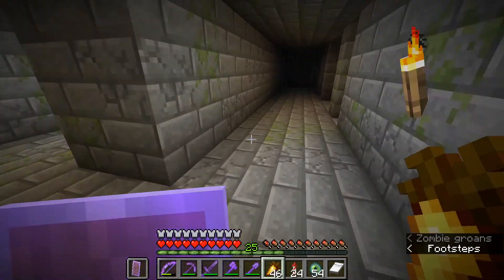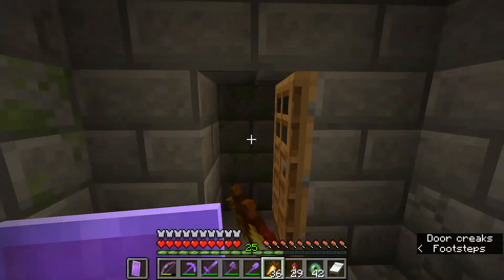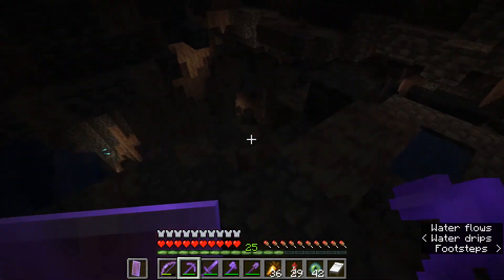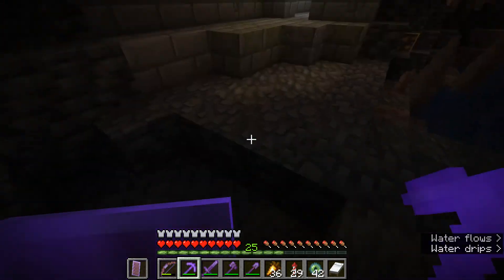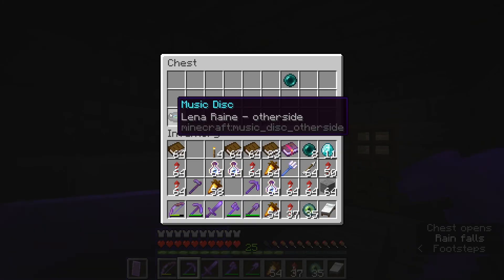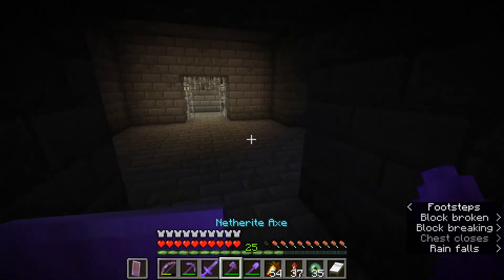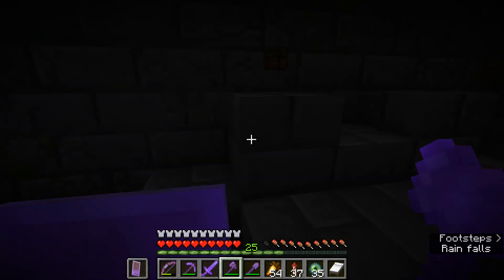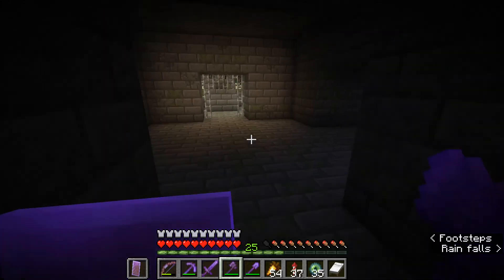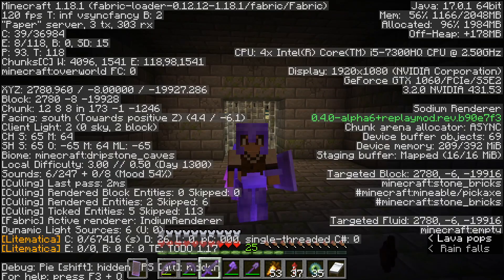Stronghold number four gives me a dead end and no disc either, though I did find a portal room. Then at stronghold seven or eight — there it is! The 'other side' disc! That was actually a bit easier than I thought. I am however very, very far from home — about 20,000 blocks out from spawn.